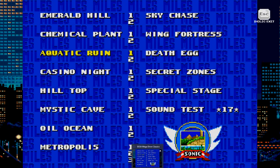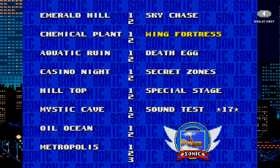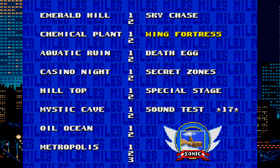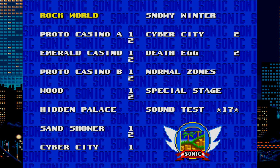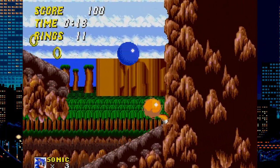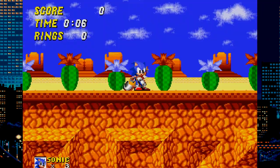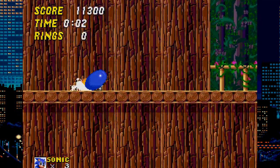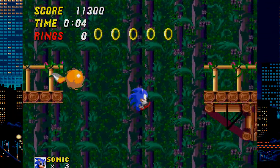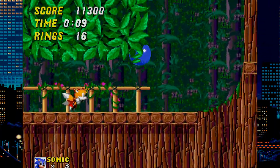Next is Sonic 2 Secret Zones. To get started with this mod you need to use the level select code and then select the Secret Zones tab in the level select menu. I played all of these stages and I think they are all great. Most of these stages are rumored or scrapped Sonic 2 stages like Dust Hill Zone and the Wood Zone. I like the choice of music too — a lot of it is from the two-player mode.